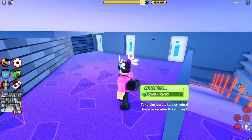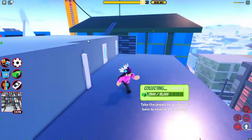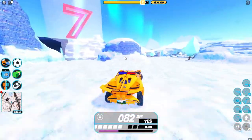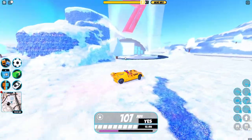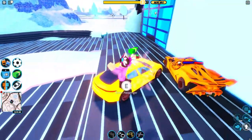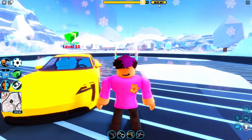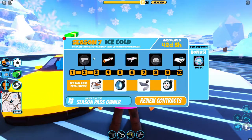Right up here you've got some more room on the final floor, and then to exit you can just walk out here. We also have Season 7 here. I've already gotten to Level 2 while I was on my vacation, but it's a very cool season. We got all of these cool rewards right here.